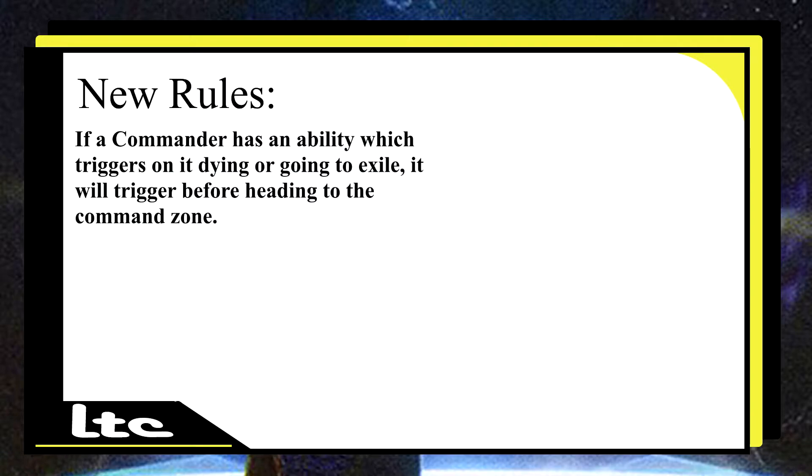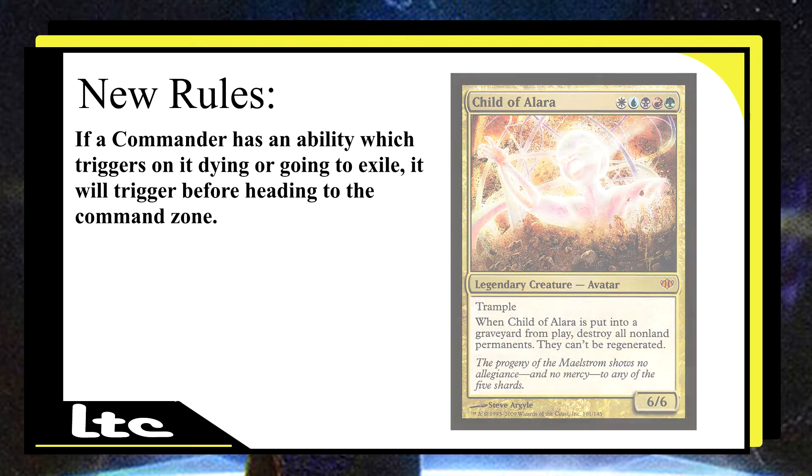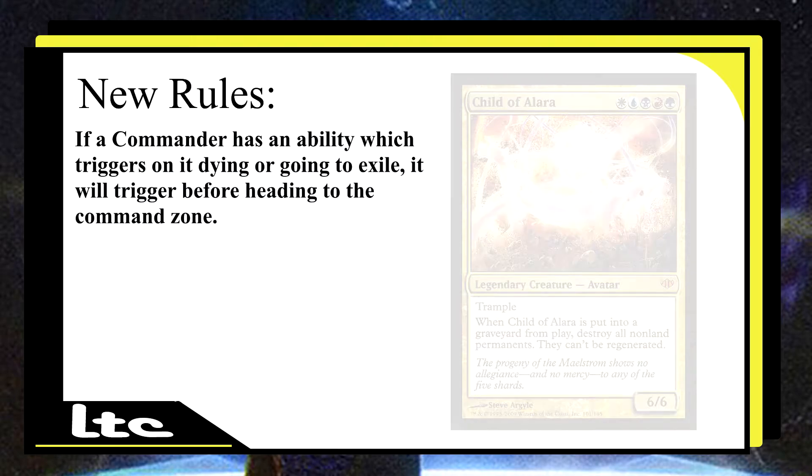For example, Child of Alara has a death trigger: when it's sent to the graveyard from play, you destroy all non-land permanents. Before, if you wanted to keep recurring the commander, you would need a card to also exile your commander from the graveyard. But now, because of this new rule, that's one extra card slot freed up. You can get rid of cards that say 'exile this card from your graveyard' — it opens up a lot more possibilities.